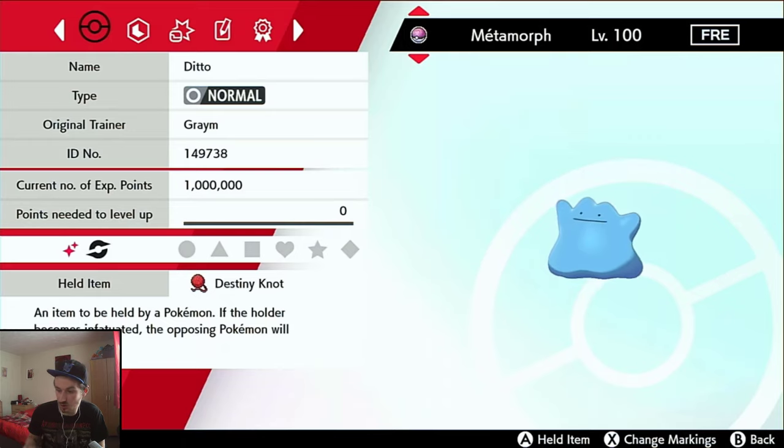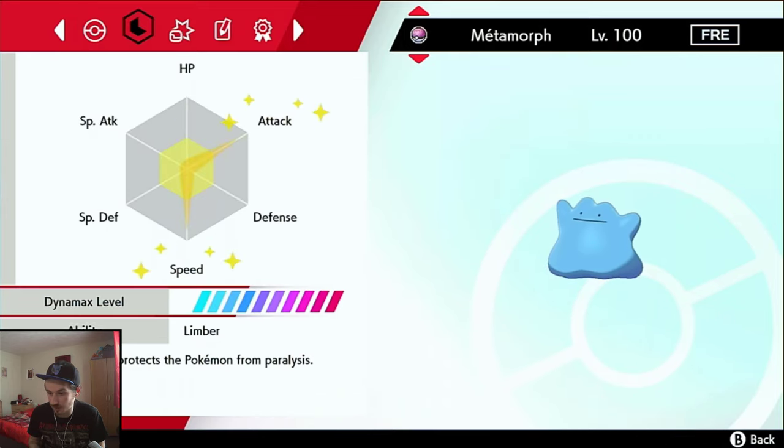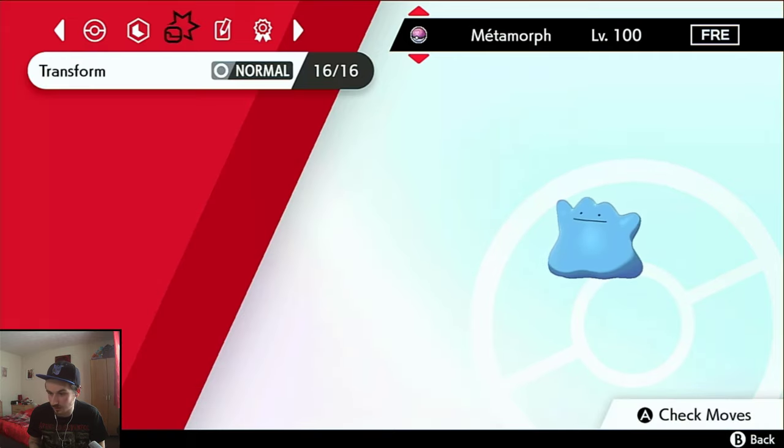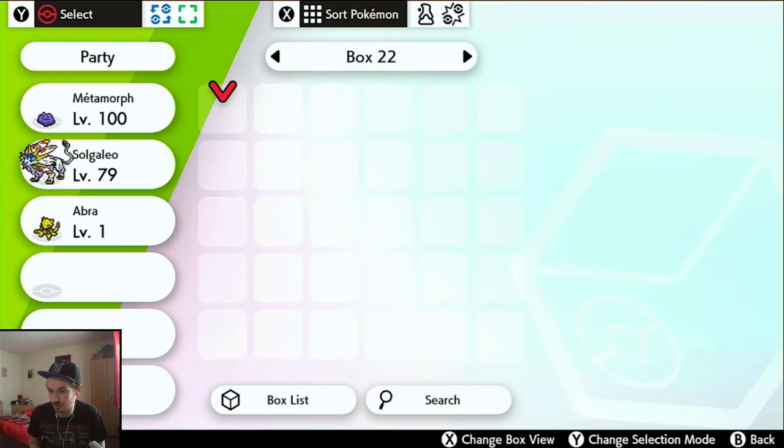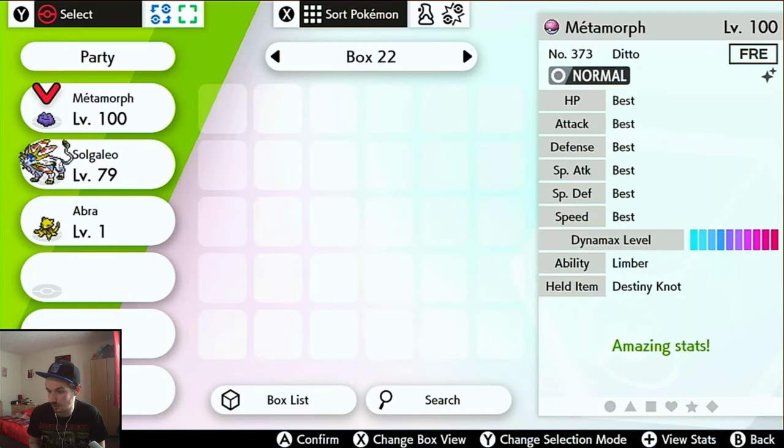It's got the Destiny Knot, it's not shiny, it's from Sword, it's French, it's got EV trains because that's automatic if you don't change it, and it's got Transform and different abilities. Let's check the IVs — and it is six IV. So that's the six IV GENed ditto. Once you've done this stage, move on to the next.